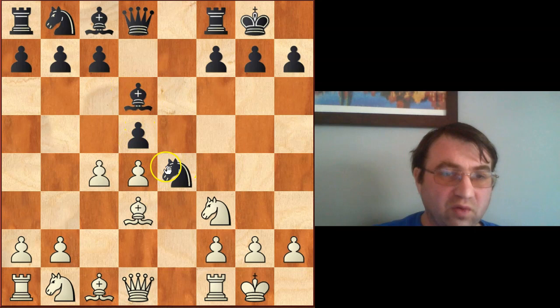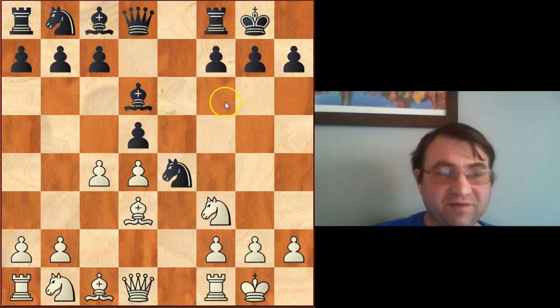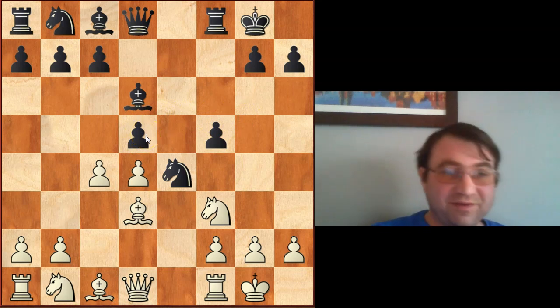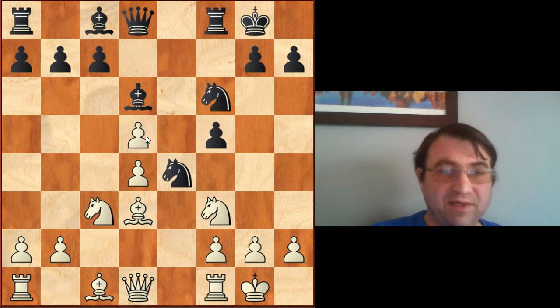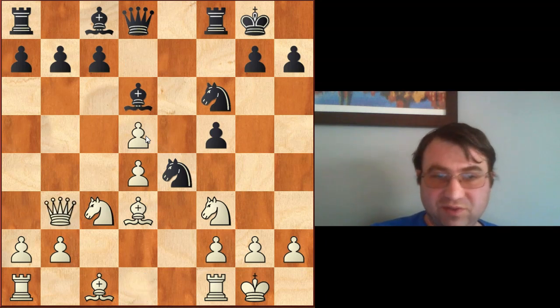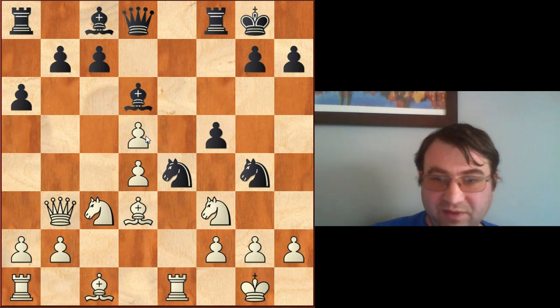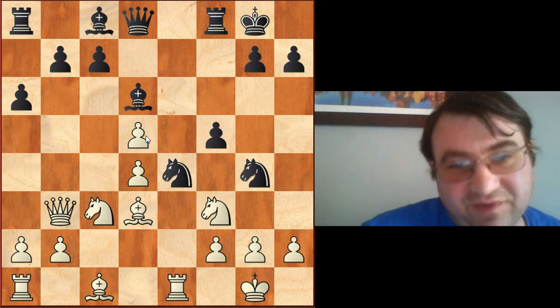Black is going to try to hold this outpost somehow. One thing I've seen in a lot of scholastic games - and it's really dubious - is they try to hold this post by playing pawn to f5. You can't do this with the pawn hanging on d5, so the simplest is just c takes d5. Then say knight d7, knight c3, knight to f6 really trying to prove they can hold the e4 square. We can play something like queen b3 holding our extra pawn on d5, then a6, rook e1, knight g4.